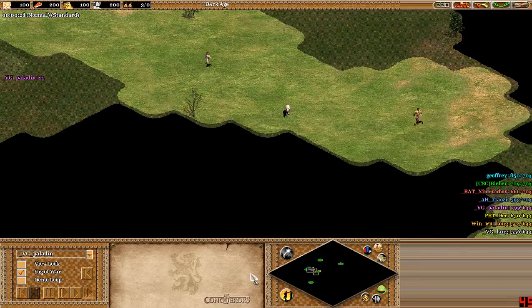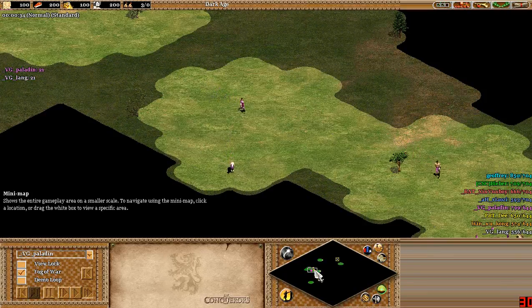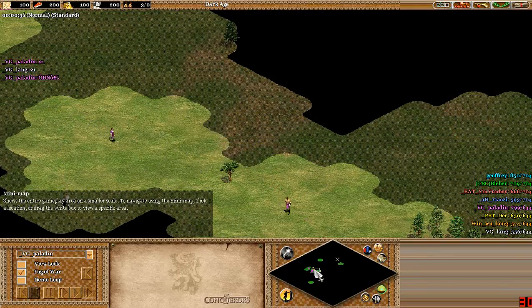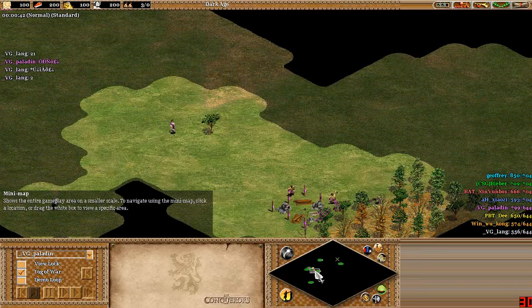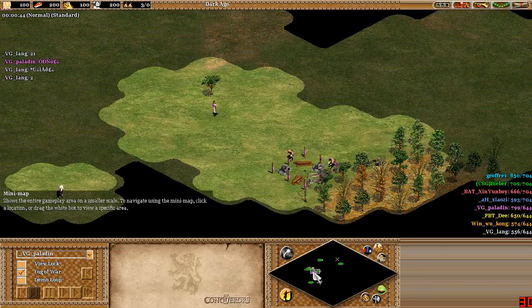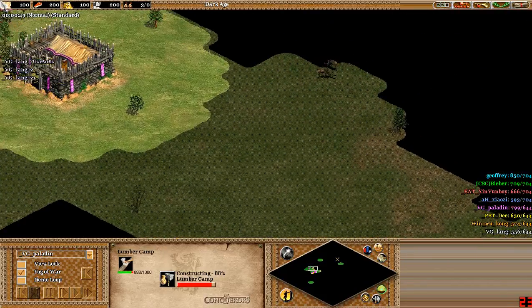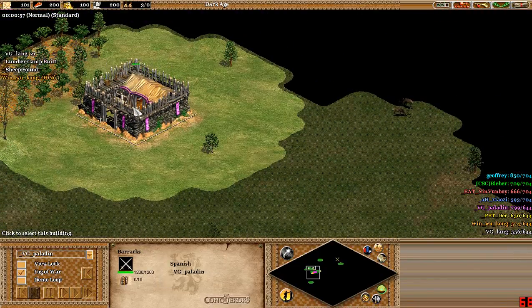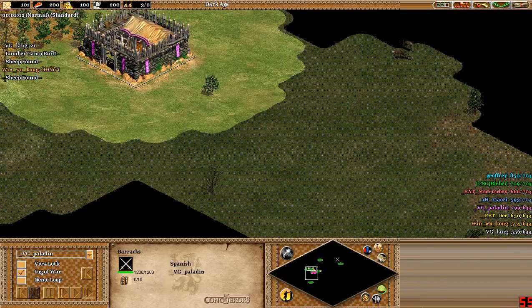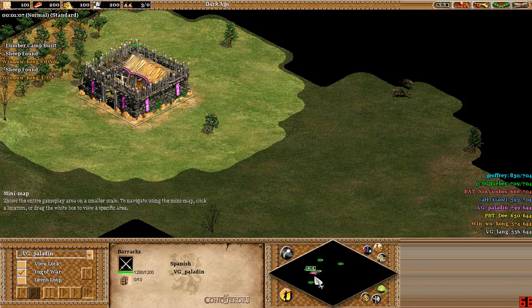Welcome to another Age of Empires 2 game presented by the Angry Inch. What are we spectating today? It looks like a land nomad map — we have three villagers but no town center. But we do see a barracks over here, which probably means it's a WCL-7 Mega Random Map.